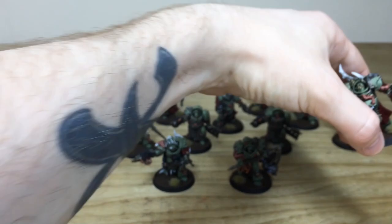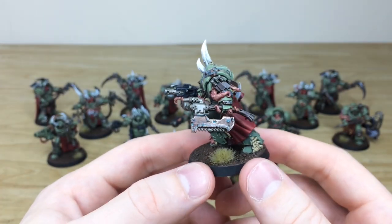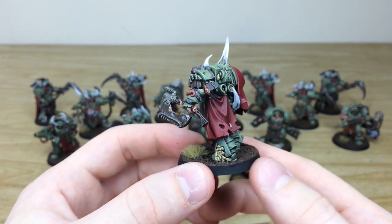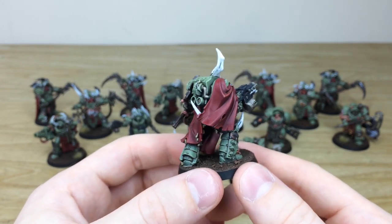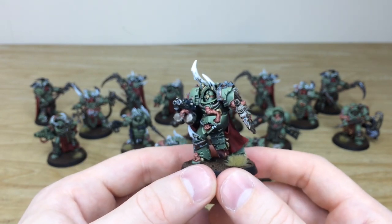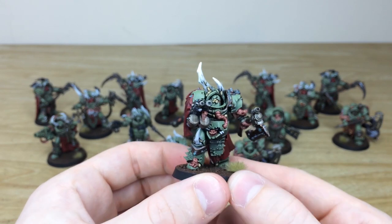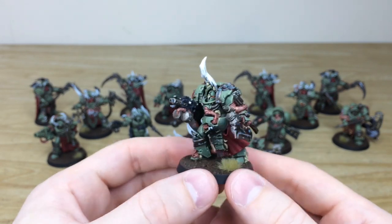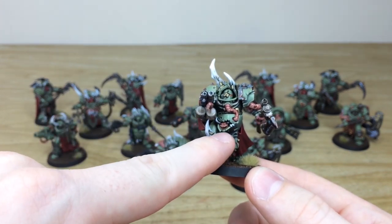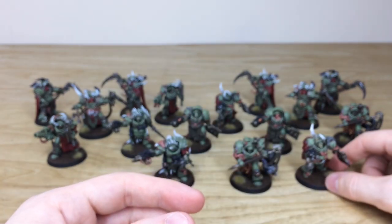Then we've got another terminator with an axe and a bolter. All the verdigris work is done on the brass, the little maggots all fully highlighted and painted. All the cloth we kept a little bit drab because they've got that dirty, grimy, horrible feel — we didn't want to push the contrast on the cloth work too high and take away from the miniatures. There's also a lovely little nurgling bursting through his chest.